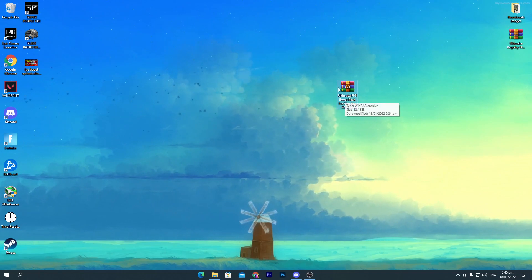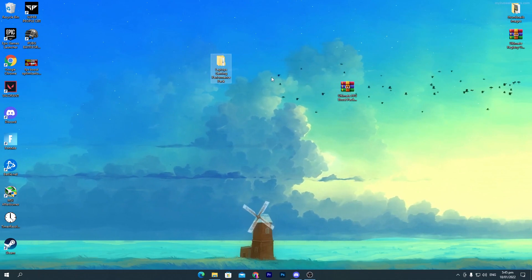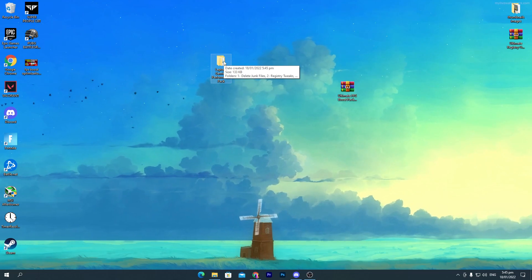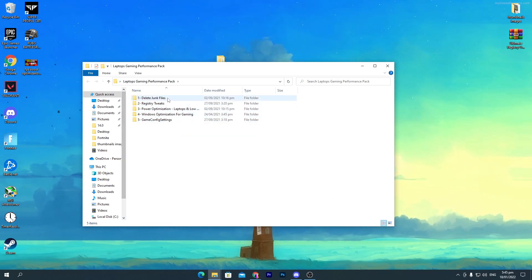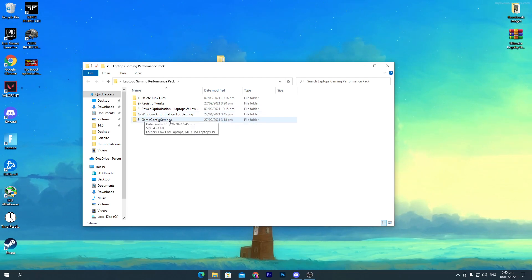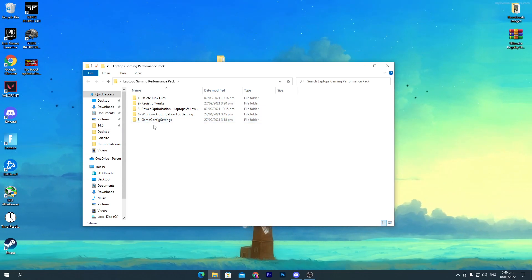Once you download the pack, right-click and click 'Extract Here'. You'll get the laptop gaming performance pack — this works on both PC and laptop. Open the folder and you'll see a bunch of files: delete junk file, registry tweaks, power optimizations for laptop and low-end PC, Windows optimization for gaming, and a game config settings file for Fortnite. If you play other games like Warzone or Valorant, you can still use the first four files.